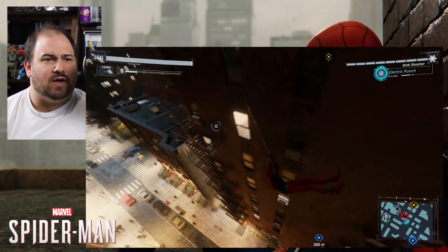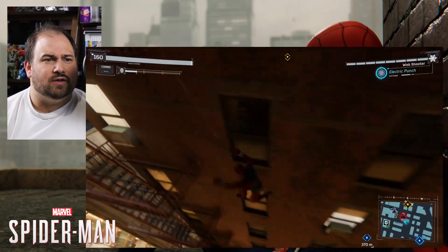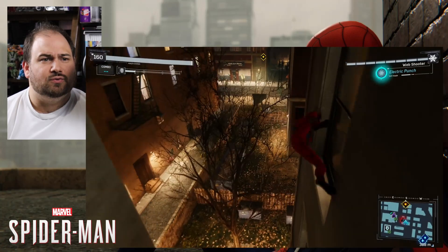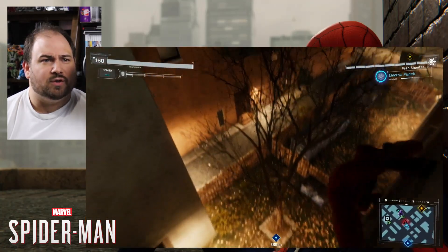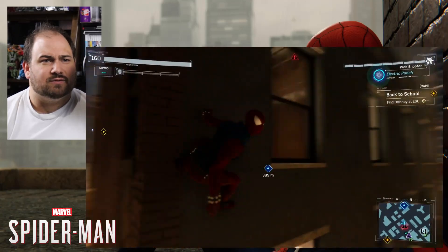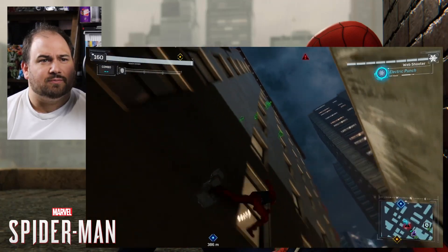So just swing around. There'll be these crimes happening too. You can intervene if you choose. If you choose to, you get upgrade tokens for doing it. So I'm just trying to see where these guys are. It looks like they're on the roof. Let's go see what they're up to.